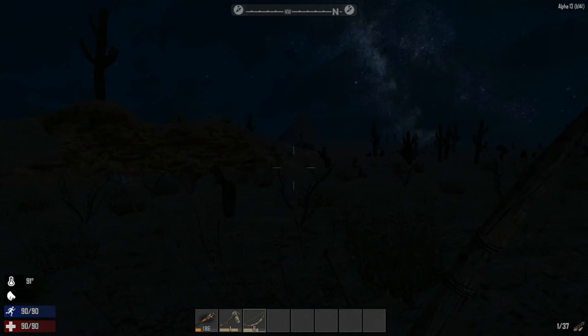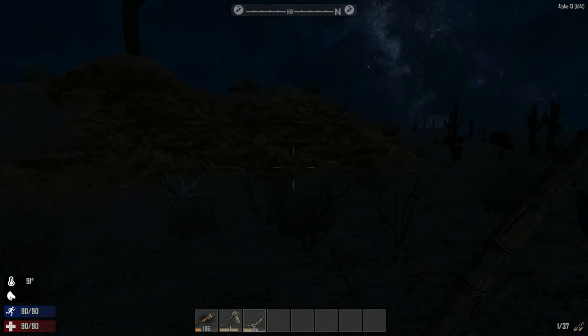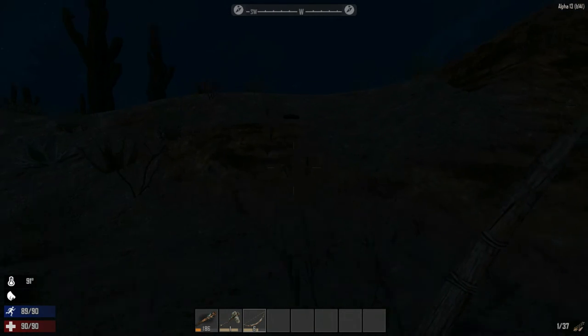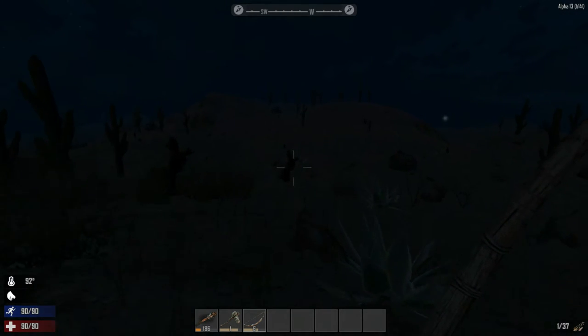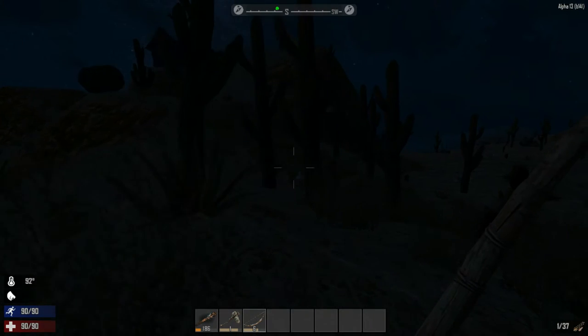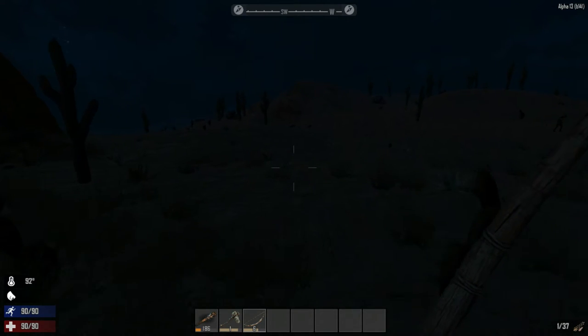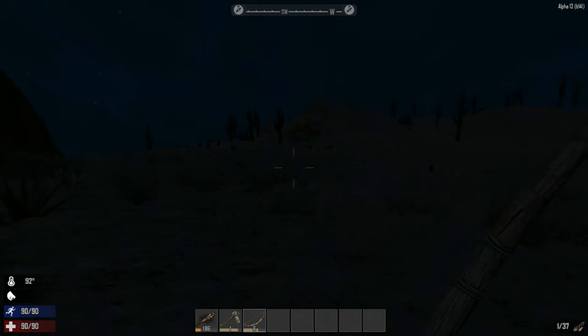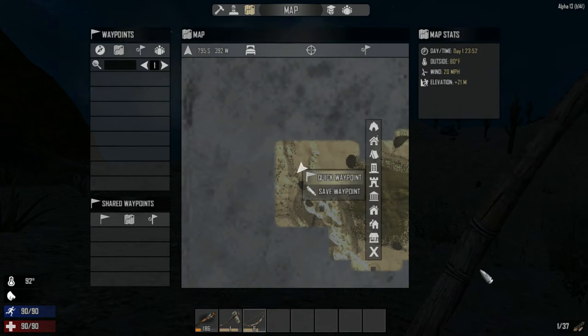That's not going to work. Let's go this way. We have the early emergency survival food. I want to go in those houses. Let's just keep moving — we can actually place a marker now. Save waypoint.